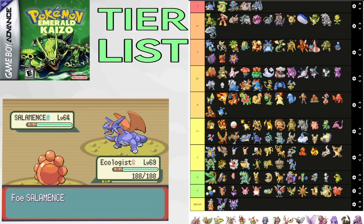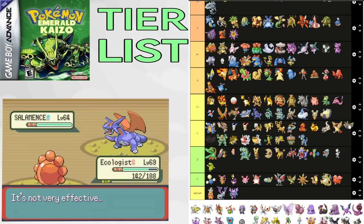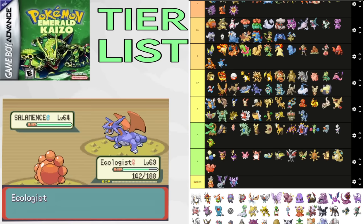Dustox is good early on and decent for Brawly and Watson. It can beat the Ampharos, but doesn't do much after that. C tier. Beautifly has some good Special Attack but it's pretty mediocre for Roxanne, and terrible after that. F tier. Beedrill can Toxic against Watson. It's pretty bad outside of that, though there might be some pre-damaged Swarm kills you can get here and there.